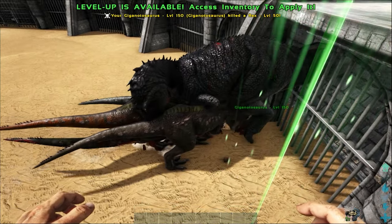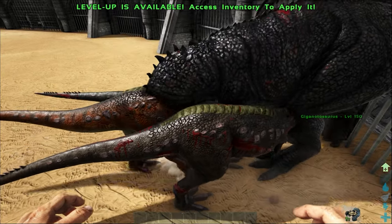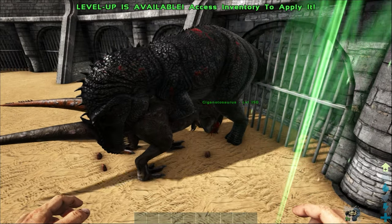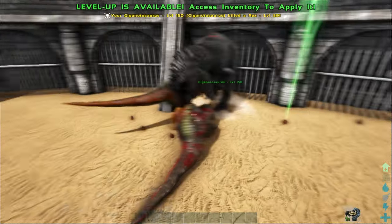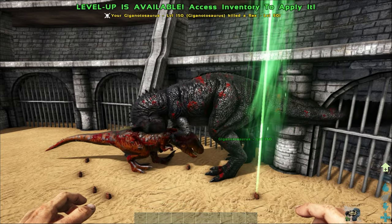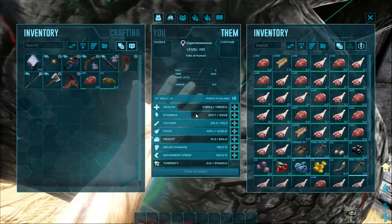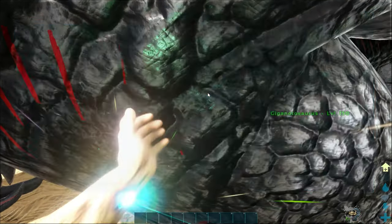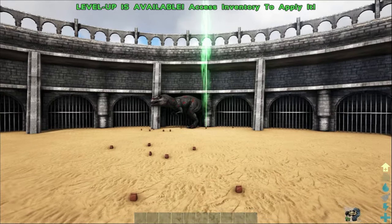Just like last battle, our Giga is getting pushed back. It appears to be taking more damage because it took quite a bit of time to kill that one, and it's showing some damage. And just like that, the fight is over, but our Giga did lose quite a bit of health — 5,700 out of 17,800. It was a fairly close match, but this means it's time for one more, much larger match.